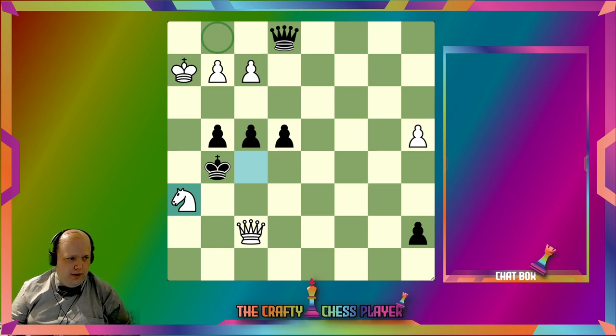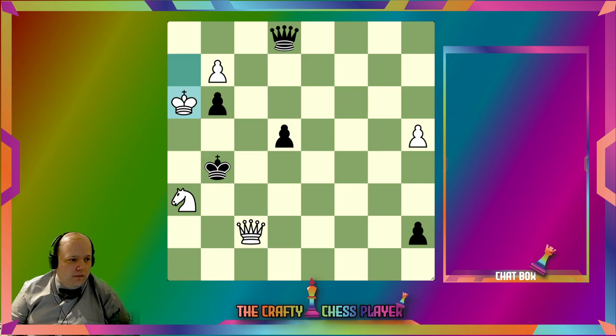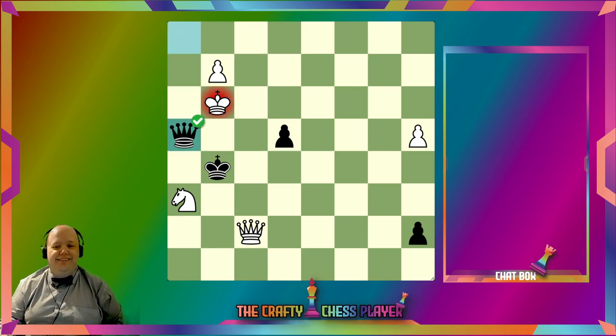I see two checks with the Queen here and here — I think they both just immediately lose the Queen without any compensation. I don't think I'm checkmating that King with just four Pawns. The only other check I see is Pawn here. So let's play Pawn here. I could take with the Pawn to deliver check, or take with the Queen to deliver check. I'm taking with the Queen — actually no, I think I have to take with the Pawn. Yeah, I see it now. Got it!